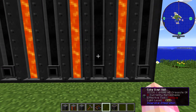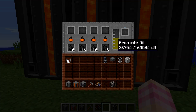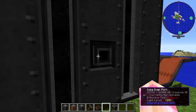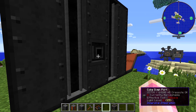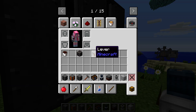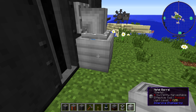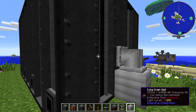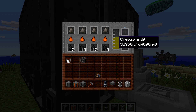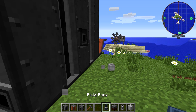There are two additional oven ports we haven't talked about — one on each of the short sides — and that's where the creosote oil comes into play. These ports let you export creosote oil out of the machine. Unfortunately, attaching a fluid pipe directly to a barrel doesn't work — the creosote oil is not coming out — because the Industrial Coke Oven does not automatically export liquid. So you need to use a fluid pump.